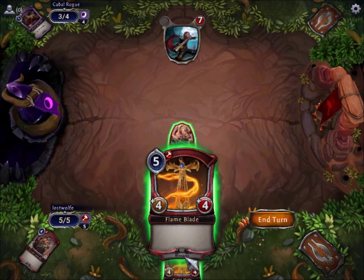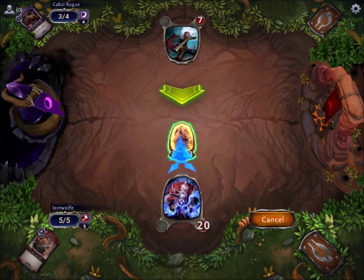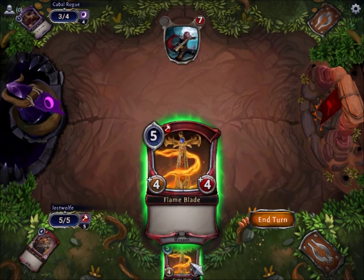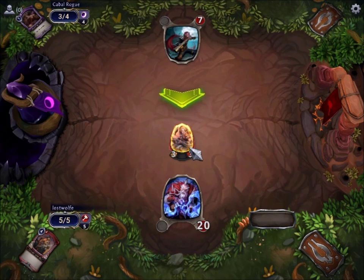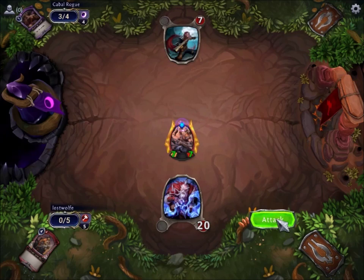A weapon to arm my warrior. There are two classes of weapon in Eternal: there is a regular weapon, which we're seeing here, and there's a relic weapon. For now, all you need to understand is that this is going to add to this guy — it's going to give him four health and four attack. It costs five, we have five, we are good. And suddenly he's enormous and we win. Because it's a tutorial, of course.